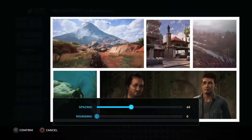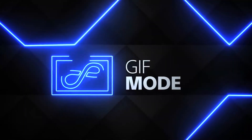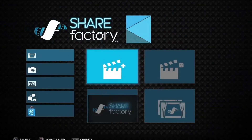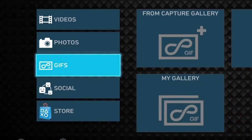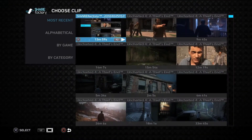The new photo and animated GIF modes create new ways to share your point of view. Nothing does the trick quite like a good GIF. Now you can make your own in ShareFactory under the new GIF tab. You can get started with videos from your capture gallery or an existing project.